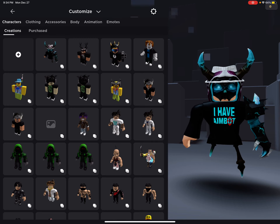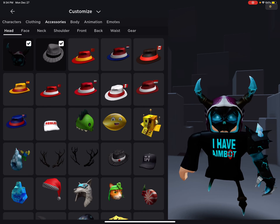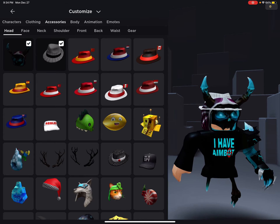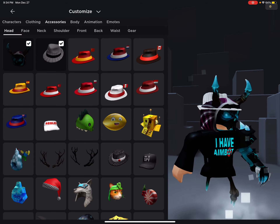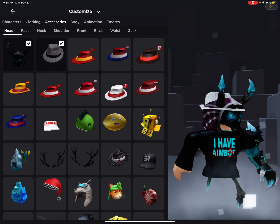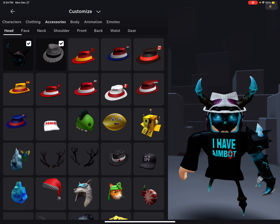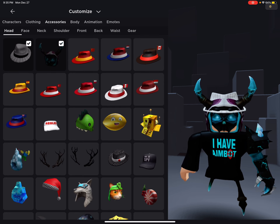The next thing is Robux hats. Usually hats are a good thing to get, but sometimes they aren't — if you have a lot of them it wouldn't be a good idea to get more. If you don't have a lot of them you can still buy them once in a while, but I wouldn't buy them all the time.